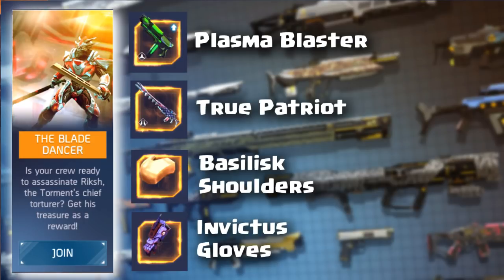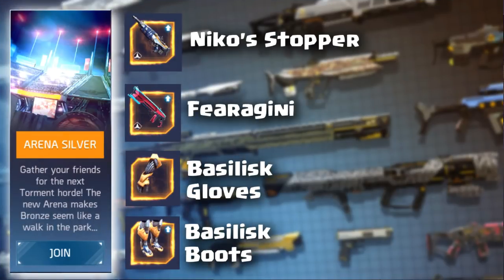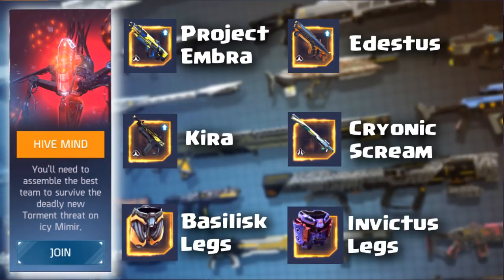In the Blade Dancer dungeon, you have the Plasma Blaster SMG, the True Patriot sniper rifle, and now Basilisk Shoulders and Invictus Gloves. The Nico Stopper — the number one air weapon everyone wants — is still in Silver Arena along with the Faragini shotgun. You'll also find Basilisk Gloves and Basilisk Boots there.